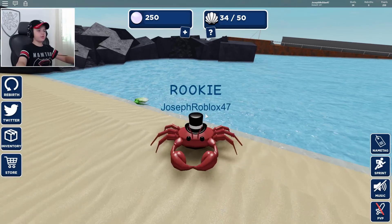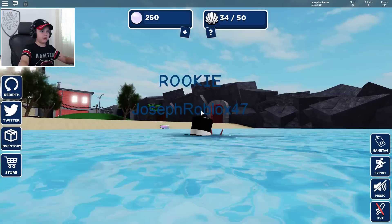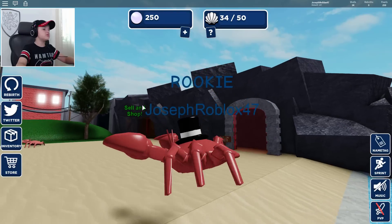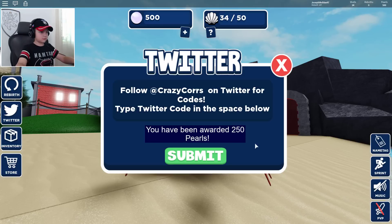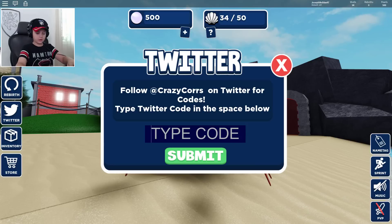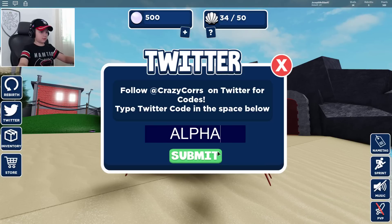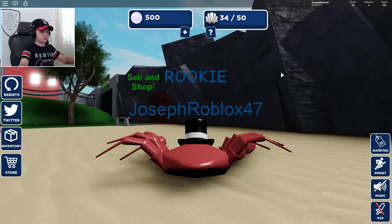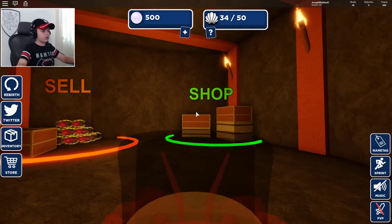Hey guys, it's the 47 and today we are playing Crab Simulator. This is a game where you play as a crab, collect shells, and sell them for pearls. We have two codes that release 250 pearls each. You've already used this code — since we got a lot of money from those codes.